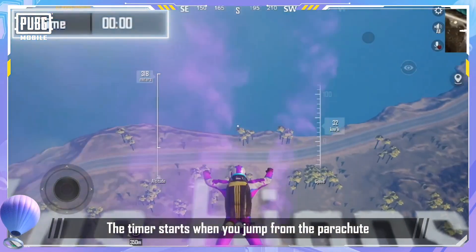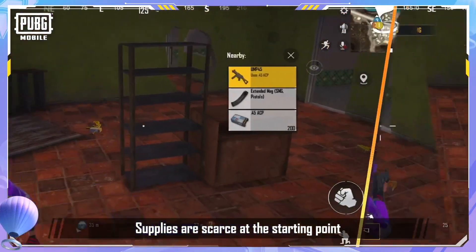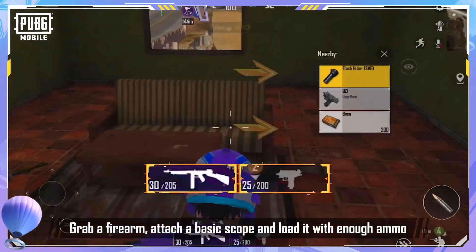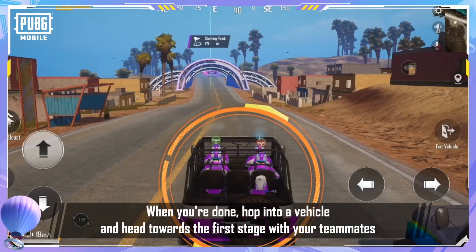The timer starts when you jump from the parachute, so it's crucial to make the most of your time after landing by searching for supplies. Supplies are scarce at the starting point — grab a firearm, attach a basic scope, and loot enough ammo. When you're done, hop into a vehicle and head towards the first stage with your teammates.